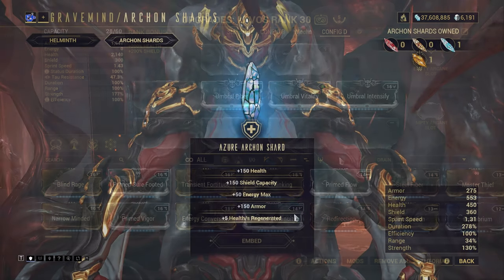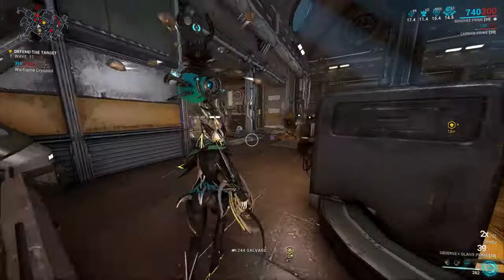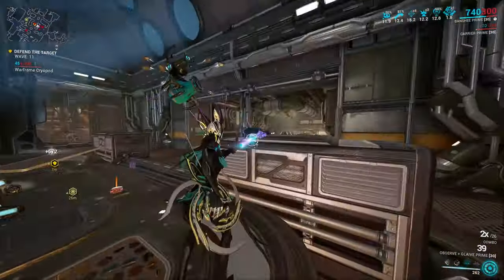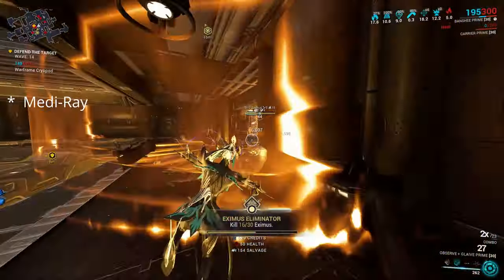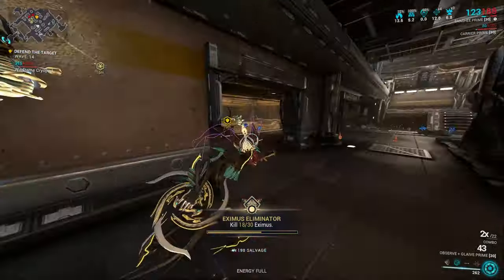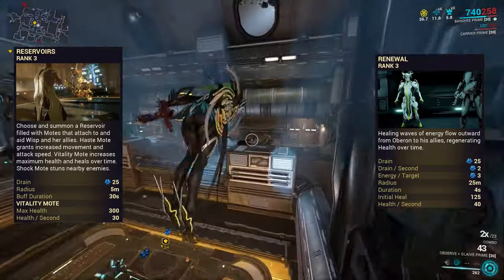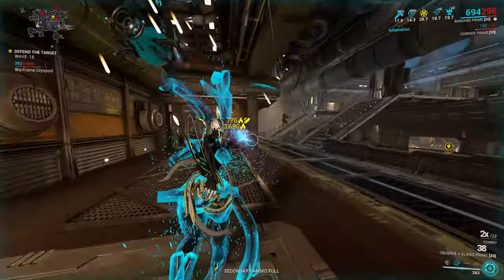A related shard option is the 5 health per second regeneration. Unlike health and armour boosts, the health regen shard doesn't increase your ability to survive massive damage — instead, it's a useful tool to recover health passively. At 5 hit points per second, it provides as much health over 30 seconds as the health shard provides in total. With just a single shard, this can cover small chip damage like the toxin damage from a Nox unit, allowing you to forgo other healing options like Medi Pet Kit, Life Strike, or the Regeneration Aura in favour of something more offensive or utility-focused. A full suite of 5 regen shards provides 25 health per second, or 37.5 if all Tauforged — comparable to Wisp's Vitality Mote base healing of 30 per second or Oberon's Renewal at 40 per second — but at no energy cost, though at the opportunity cost of other bonuses.